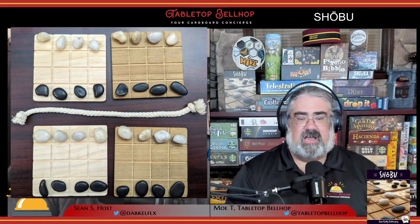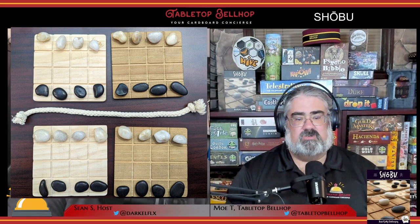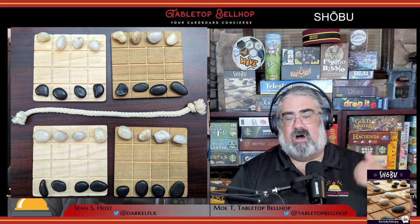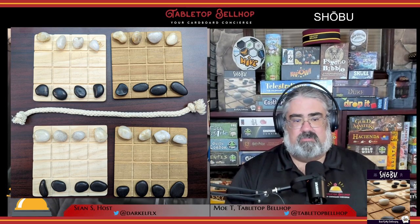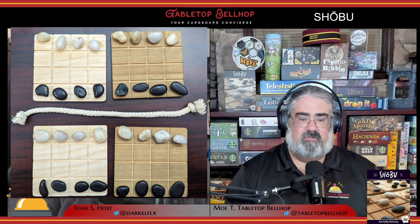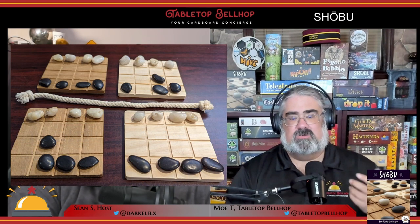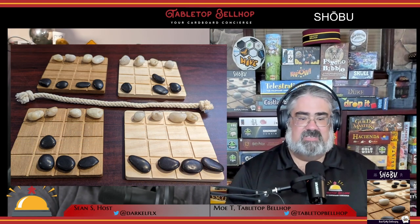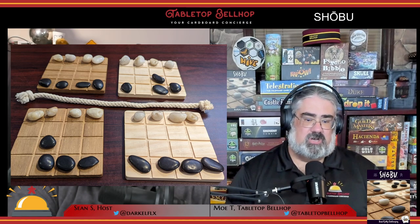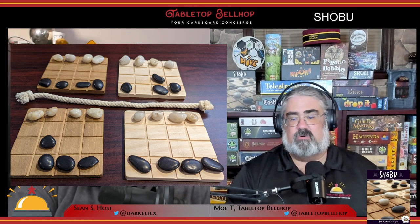Shobu is a slide-and-push-style abstract strategy game featuring four boards with four stones for each player on a line on opposite ends of each board. These are four-by-four boards. Each turn, players will take a passive movement, moving one of their stones on their half of the table, then they'll take an aggressive move that mirrors that original move but has to be made on the opposite-colored board. This aggressive move is the one that can push other stones around, and your goal is to clear one of the four boards of your opponent's stones.